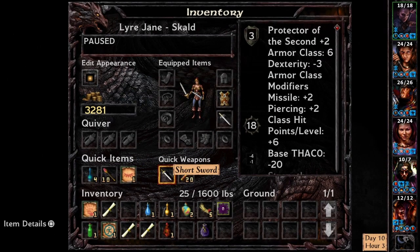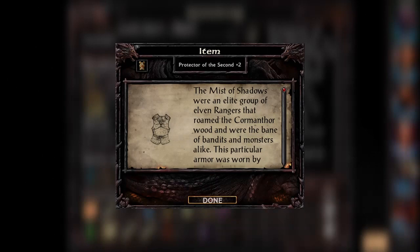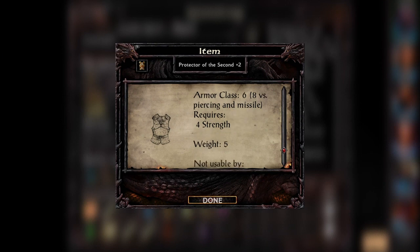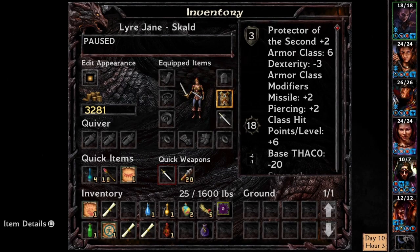Let's check inventory to see what kind of weapons we're rocking. I've got a short sword and a short sword plus one — that's not great, Jane. You're not doing great. Can you do anything else? I've got 20 darts. What kind of armor am I rocking? Protector of the Second plus two — the Mist of Shadows were an elite group of elven rangers that roamed the Cormanthor Wood. Armor class six, but eight versus piercing and missile — nice.